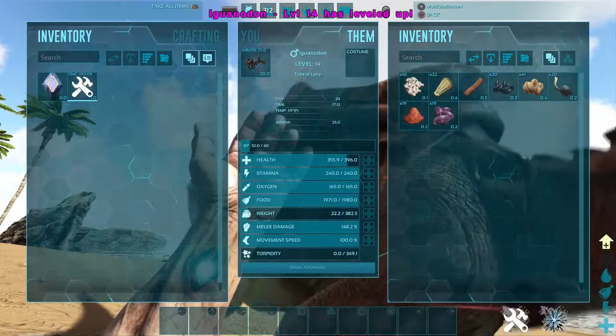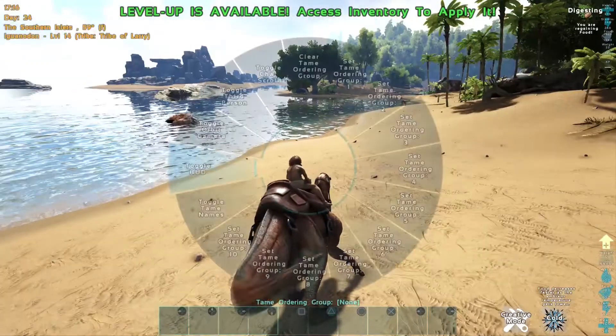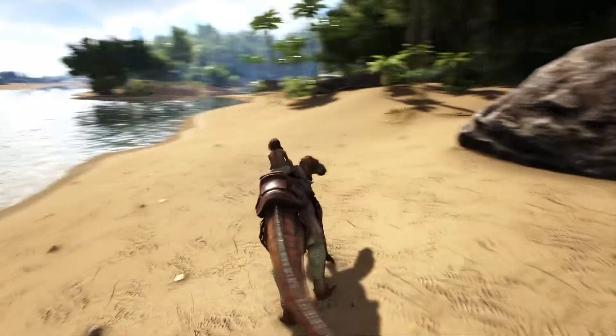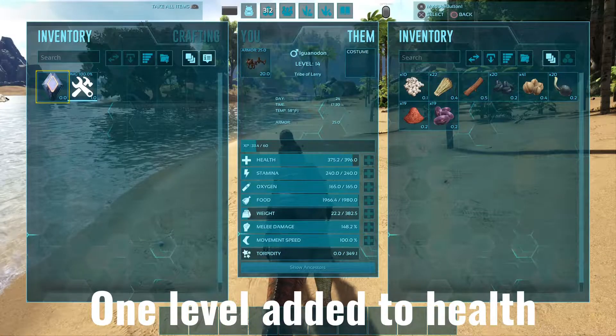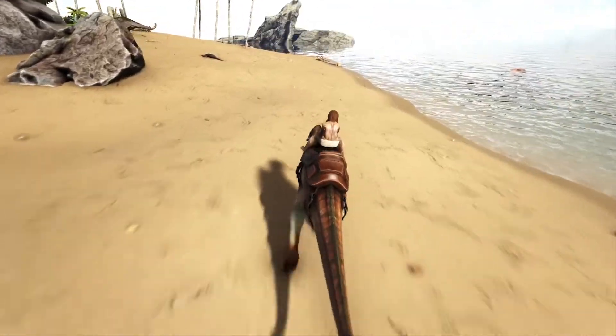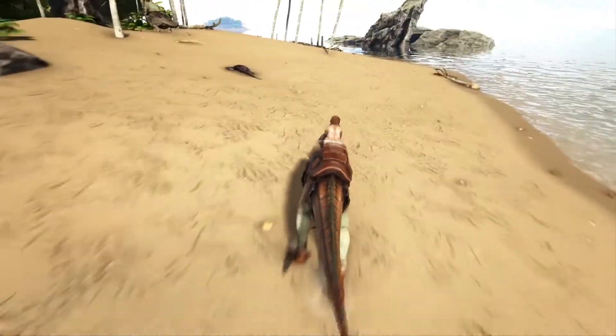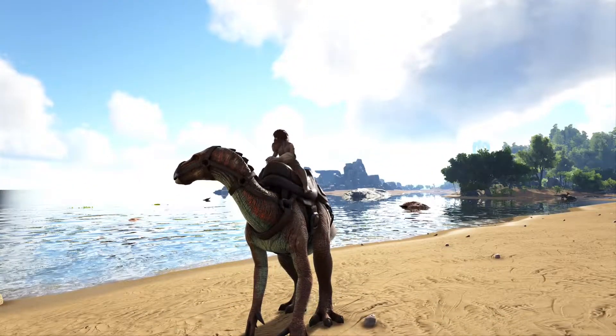Now with most dinos there is usually a downside, and with the Iguanodon that is the health. This is a level 14 Iguanodon and it has just under 400 health. This dino is really designed for exploring and pretty much running away, but other than that, this is a fantastic starter dino.